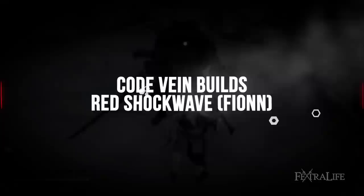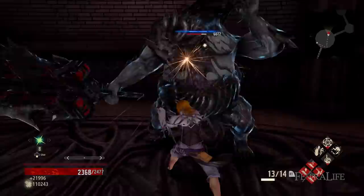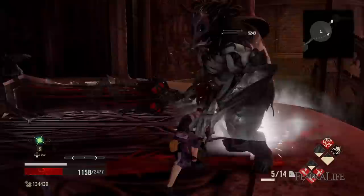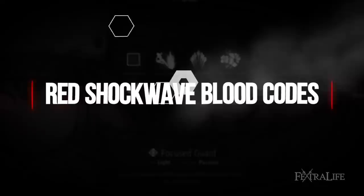The Red Shockwave build takes advantage of two unique gifts: Red Shoes and Impact Wave. These two gifts together, when combined with the right instrument — a hammer — equal devastating results. You can continuously pound your enemies to a pulp without ever letting up, and the shockwave you send out will stagger just about anything around you, helping to protect you from damage. If you're looking for a solid hammer-based build, this is it.